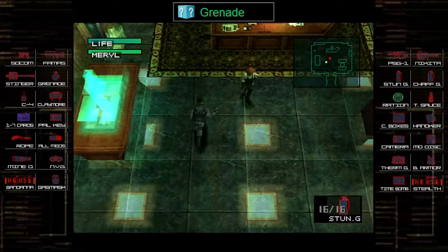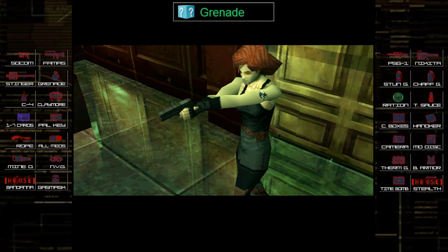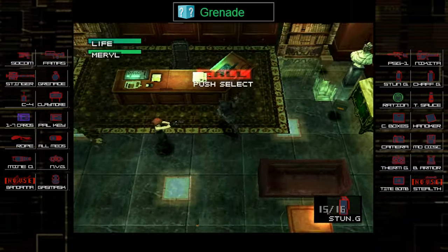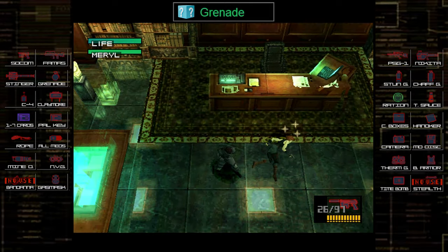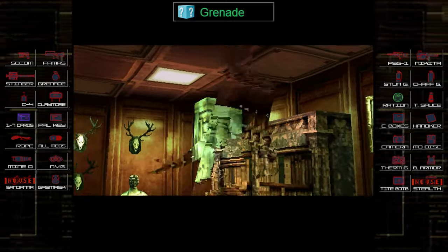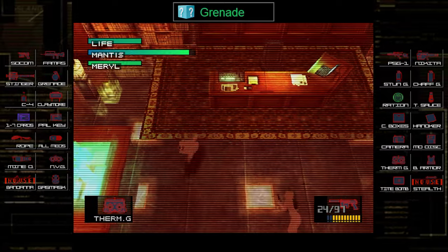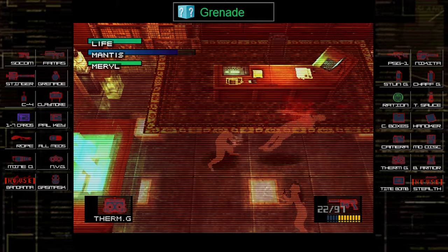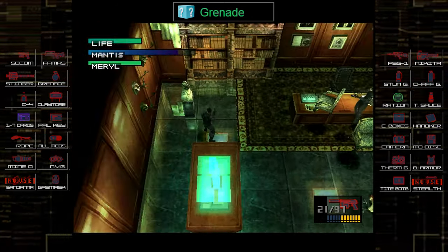Throw a stun grenade and just run around in circles because she will get one shot off. Later on, Psycho Mantis will actually blow up the stun grenades for you, which is very handy. Off to the fight: he's invisible, so a good strategy is to use thermal goggles to follow him around and shoot him. I'm using the D-pad on my controller and left control on my keyboard to shoot, because he can read your mind — specifically he reads your shoot button. So he doesn't read your movement, only your shoot input. It can be a little tricky.